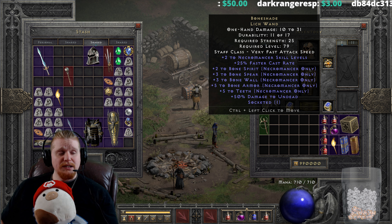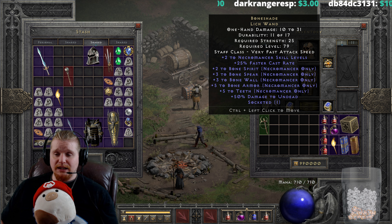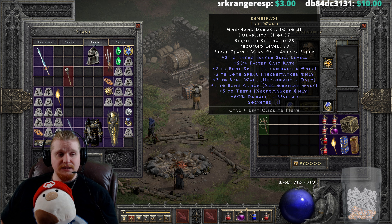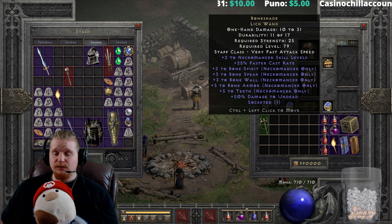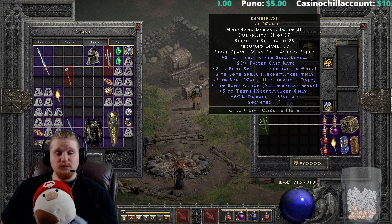We have plus two to Necromancer skills on this, which is definitely nice to have, and it is static — it does not change for the Boneshade Lich Wand. We also have 25% faster cast rate, which is also static, making this a very good wand for caster-type Necromancers like those using Bone Spear or Bone Spirit.